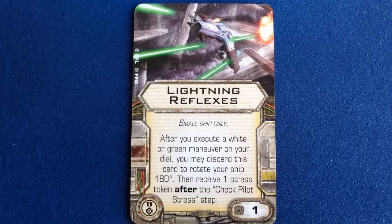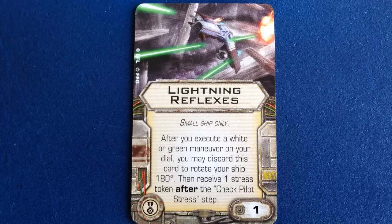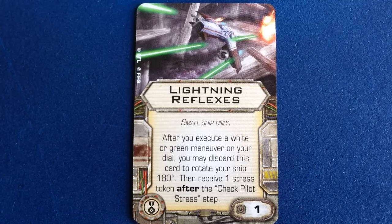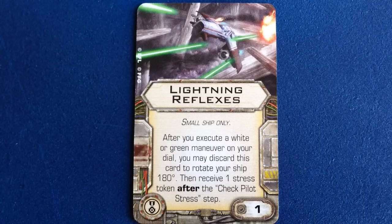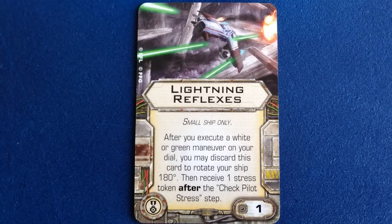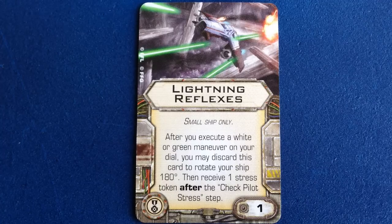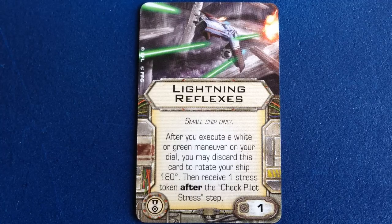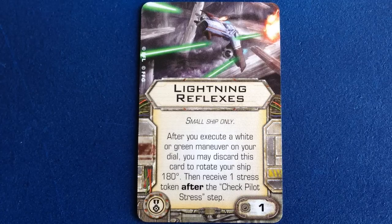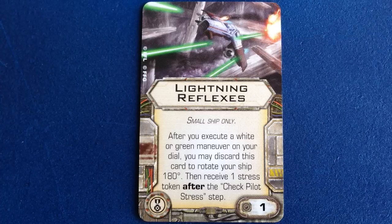Lightning Reflexes is the new upgrade in this expansion. It's another 1 point elite pilot talent, and it's only usable on small ships. After you execute a white or green maneuver, you may discard it to rotate your ship 180 degrees and then receive a stress token after the check pilot stress step. So what this does is let you turn any green or white maneuver into a K-turn or S-loop style move. That wording about receiving stress after the check pilot stress step is a reminder that using this card on a green maneuver won't immediately clear the stress token from Lightning Reflexes.